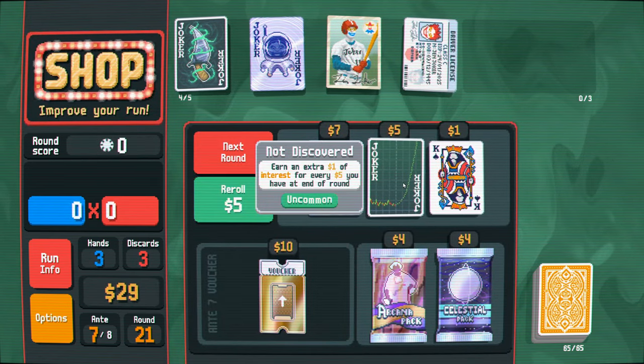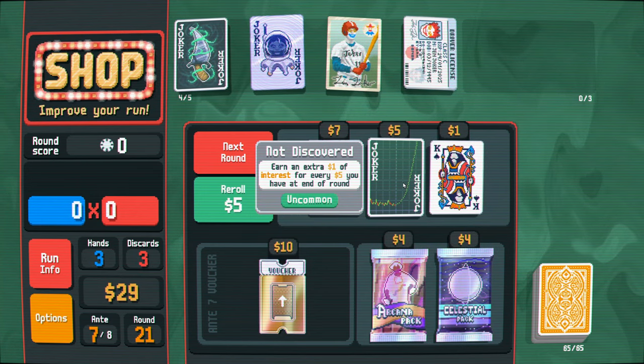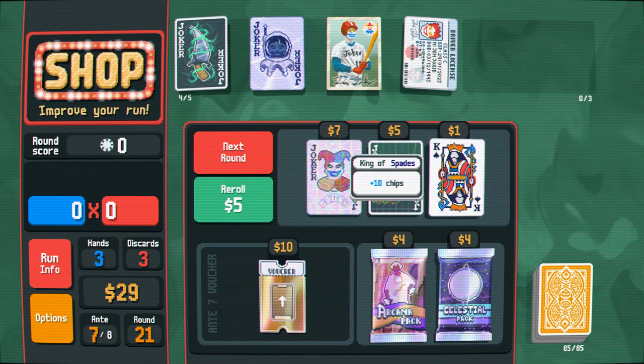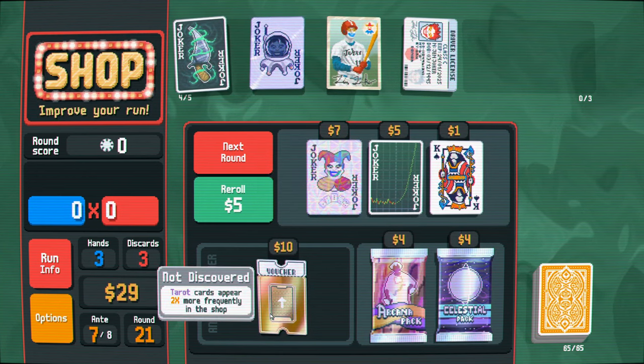Oh my god, 161,000 on a tiny two pair. Our two pair is pretty good. 100 chips if straight. Earn an extra dollar of interest for every five dollars you have at the end of the round - so this is just extra money. Is this unlimited? I mean, it's a little late because I'm at the end of the game.